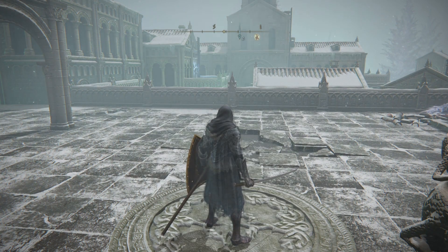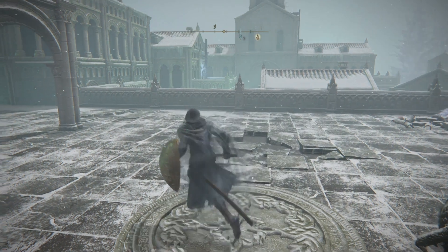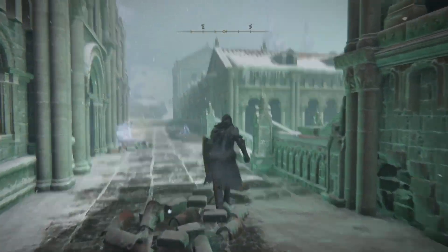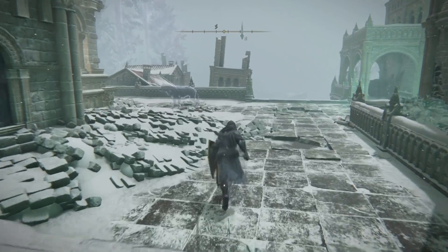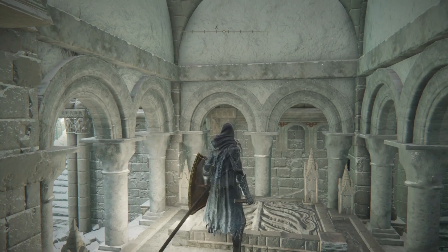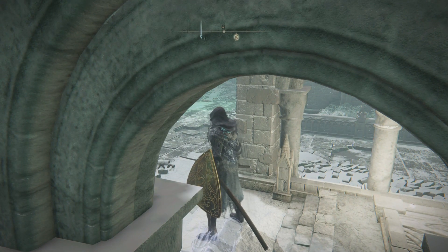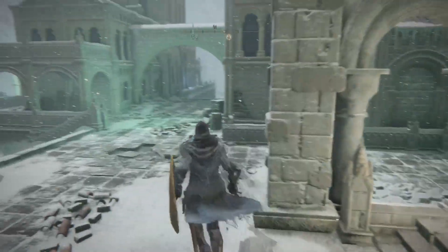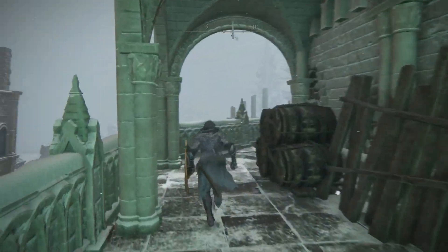I'm gonna show you where all four candles are and how to approach each of them. The first one might be the most difficult because you have an archer up there and right here you'll have an assassin. You go in, you'll see a statue — light it. The good thing is, if you die doing this, the candle stays lit. So this is your first one.